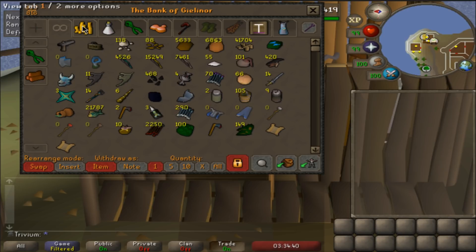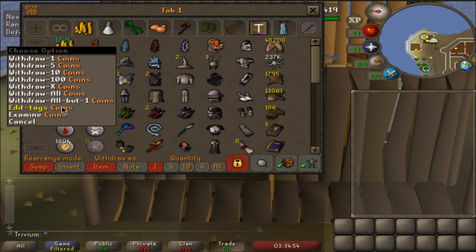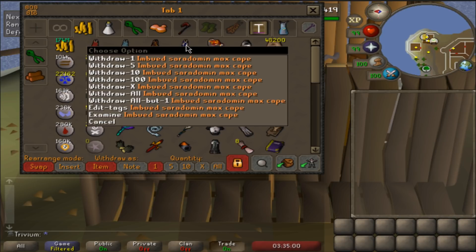Let's go one by one and start with the big one - the tab most of you are gonna be most interested in. Tab one - without further ado, here we go. Basically all my best gear: 174 million cash, all my max capes, infernal one, Ava's one, and the imbued Saradomin cape.